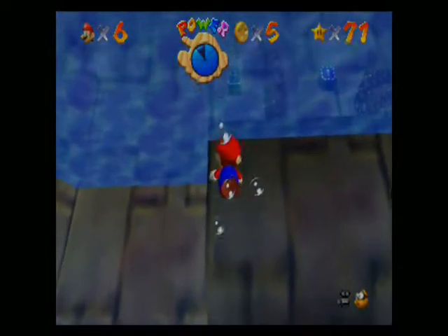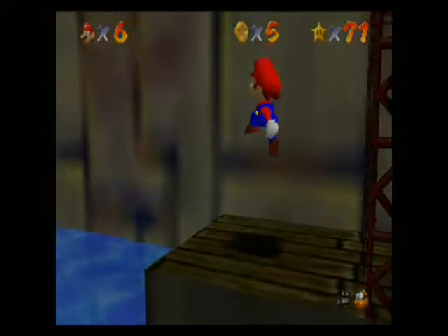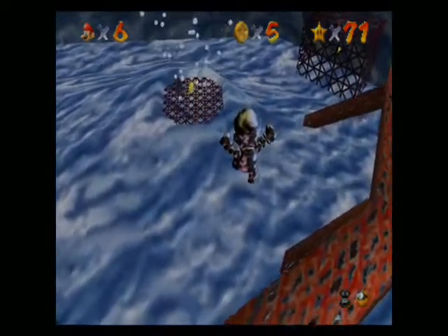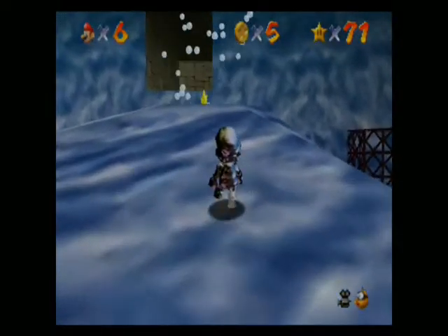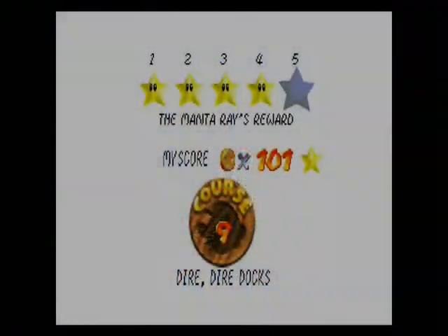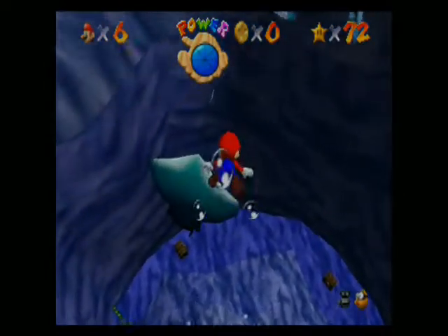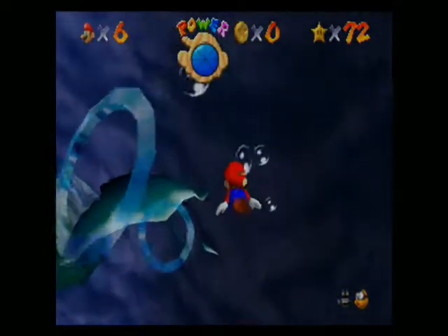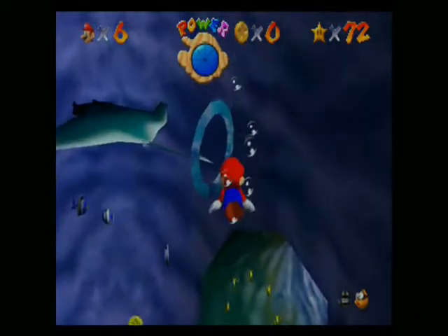It can get pretty annoying, so you have to be more precise when trying to get through those rings. I think this is also where I screwed up at one point just trying to get to the star. I was thinking about how I was trying to use Metal Mario to get through the rings — never mind, I got to this star very well. And this course right here is the Manta Ray's Reward. Same thing as the other one — just go through those rings that the Manta Ray leaves behind, and then there's just a star. Yeah, these missions here get a little repetitive for some reason in this course.